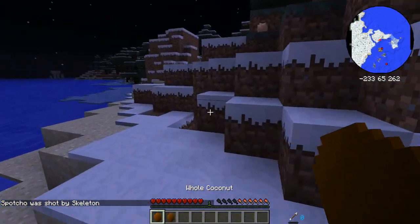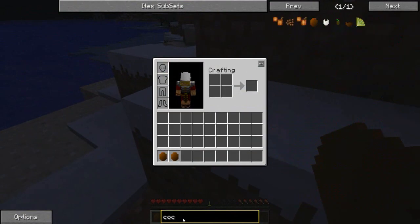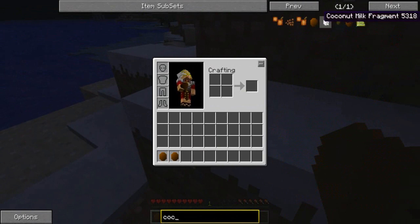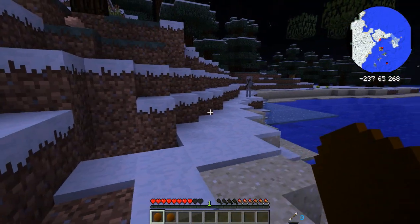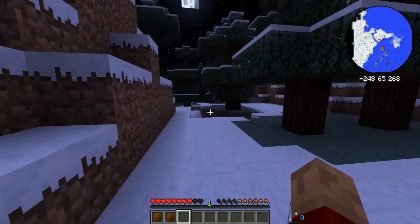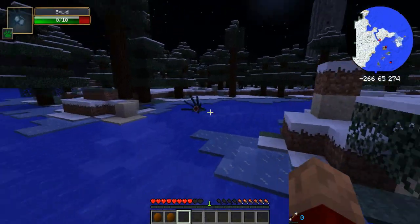I wish this mini-map told me where I died. What's that? A whole coconut? Well, what do you do with the coconut? How do you make that? Run away! How do I eat a whole coconut? You can't eat a coconut like that.